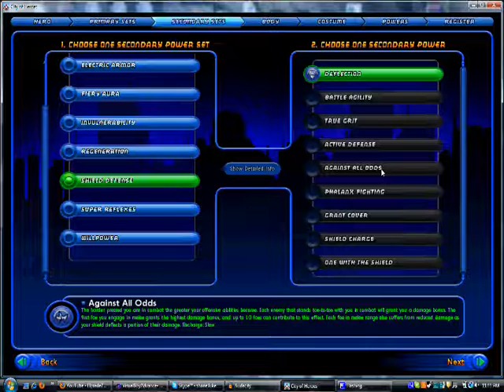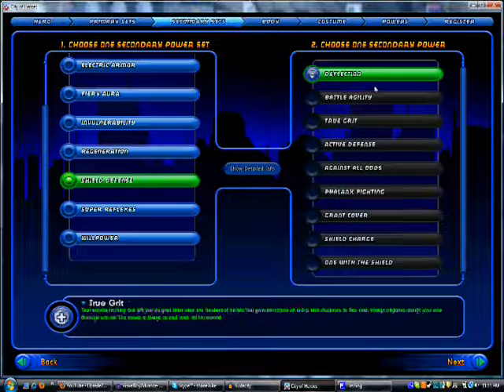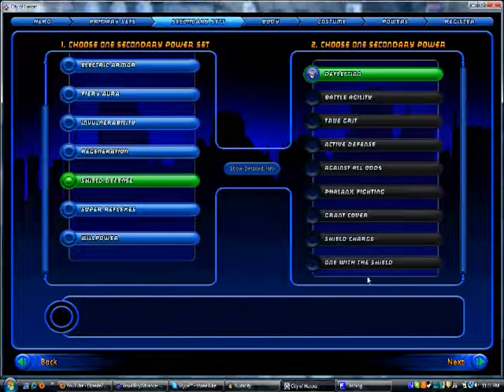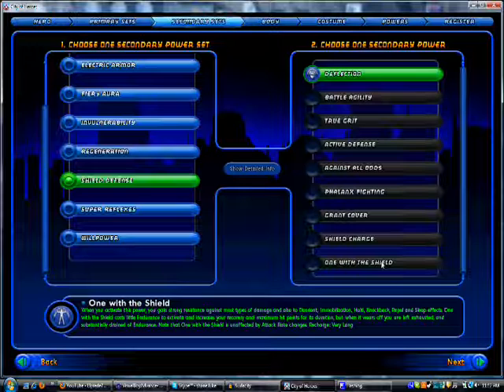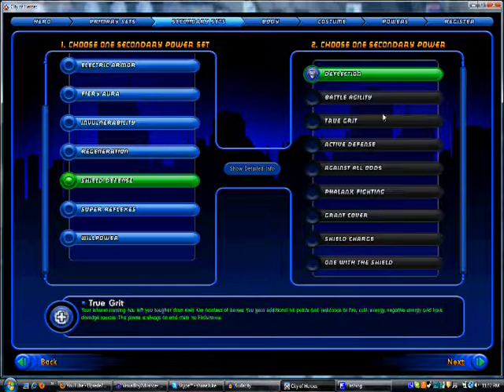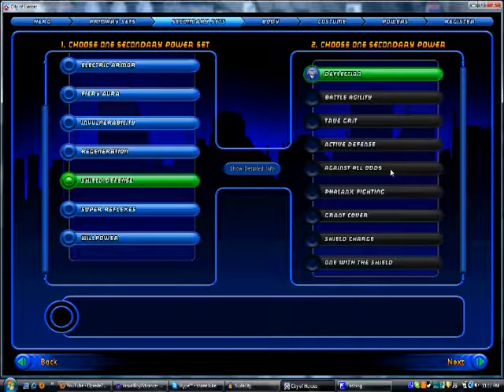It's got Against All Odds, which is a toggle that makes it so that however many enemies are around you, you get a damage bonus for each one of those enemies. Very good. It's a defense-based set, so that means it's based off of enemies hitting you less instead of enemies hitting you for less damage. One with the Shield is its tier 9. It's a typical tier 9, comparing it to Unstoppable and all that, but it can't come back nearly as fast as Unstoppable. So not a lot of people get One with the Shield. Shield has been very, very popular as of late.